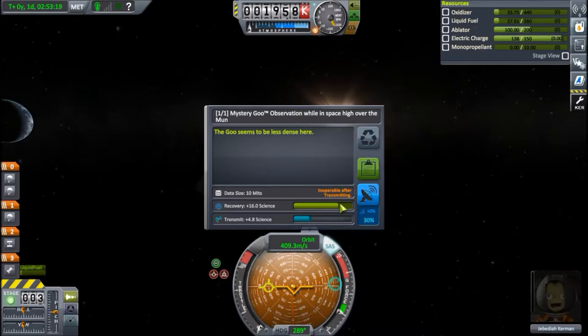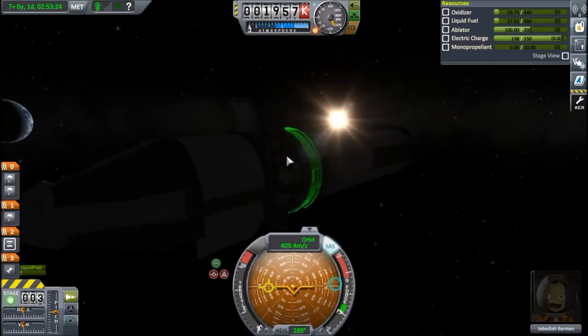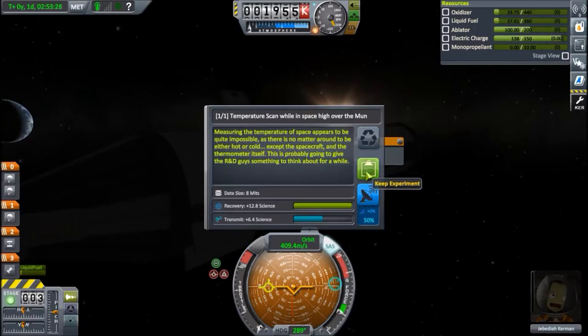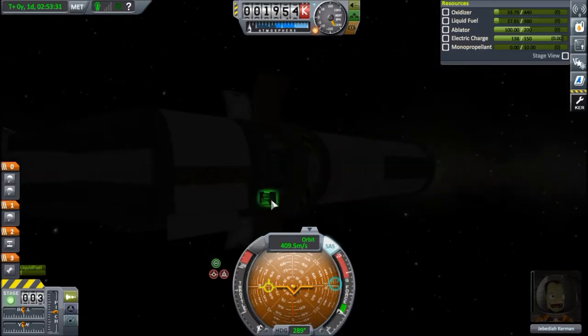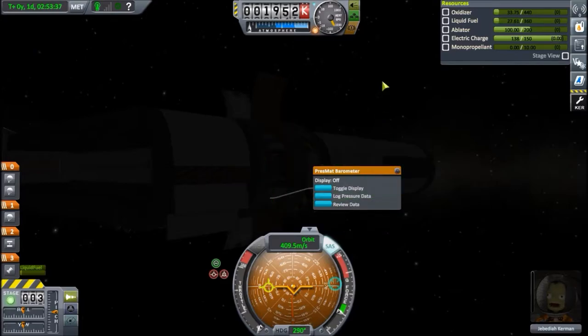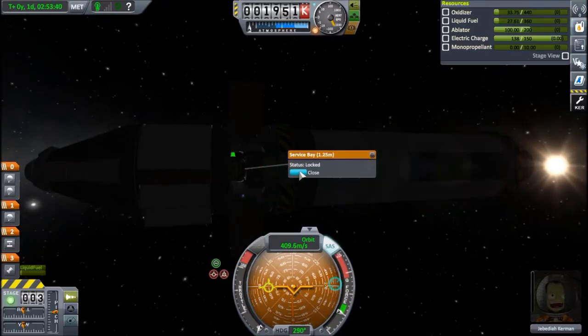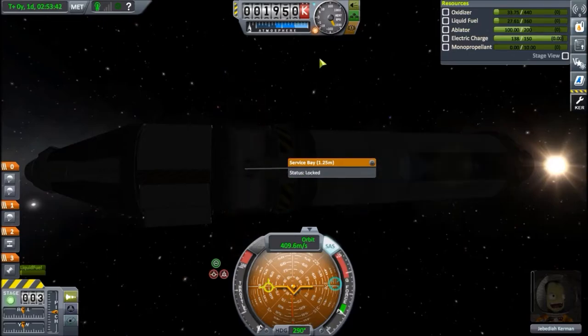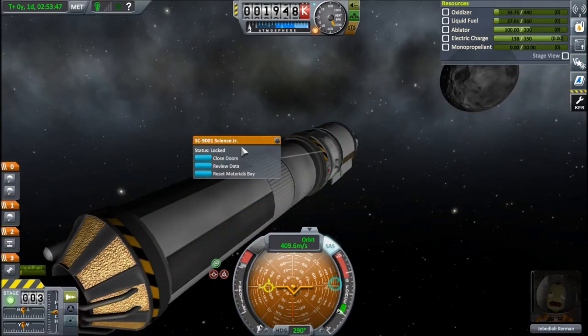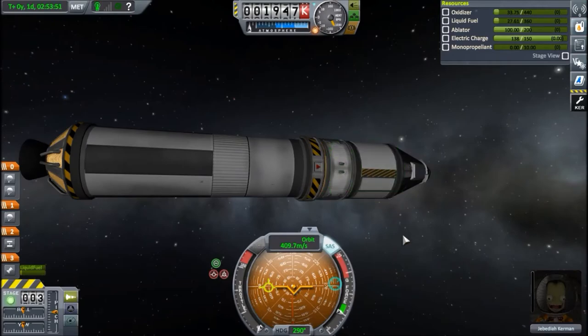There's going to be a tiny bit of science left, but two mystery goos is very good. Another 12.8 from the thermometer and 19.2 from the barometer, even though it's in space and there's no atmosphere. So that's it — we're just going to fly by the moon like this. Very high, but that's fine. We've completed the contract. Time warp back down to Kerbin.